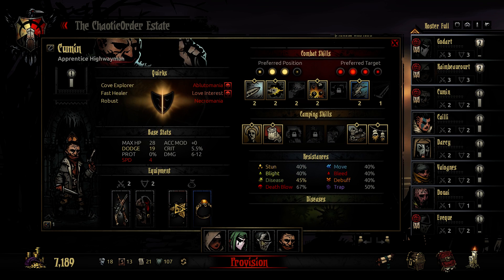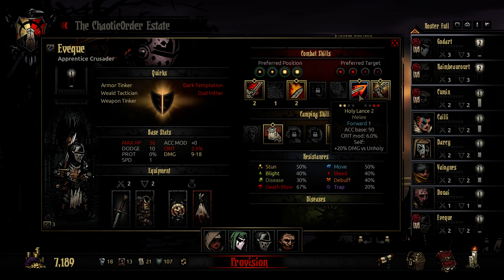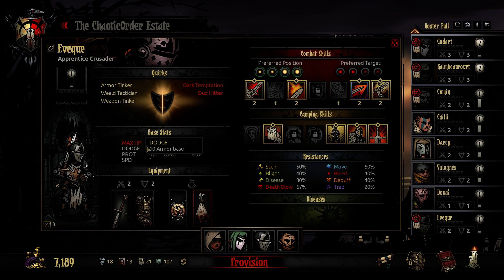So this is our party lineup. We've got a Highwayman in the front — he's going to really be in the second position, but he's going to be using his Point-Blank Shot. Wicked Slice is getting dropped. He's got Sunring and Dodgestone, so he's pretty straightforward. We've got a Crusader in the first slash second position. He's got his Smite, Stunning Blow, Holy Lance, Inspiring Cry, Rockin' Dismiss's Head, and Swordsman's Crest. He's going to be doing a lot of damage. Took four health away, but gave him a serious buff to his damage.